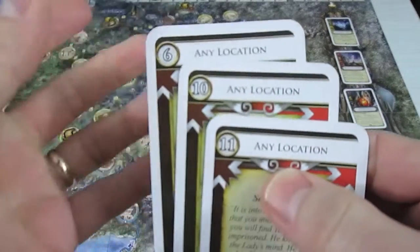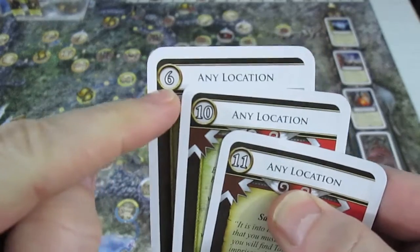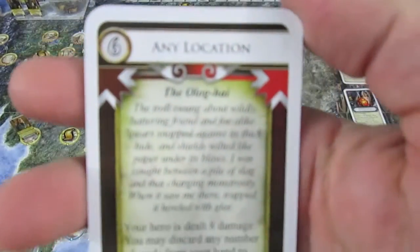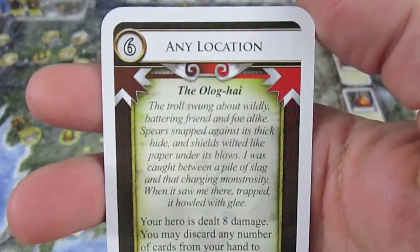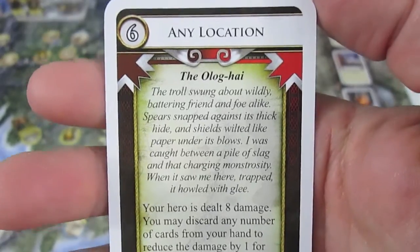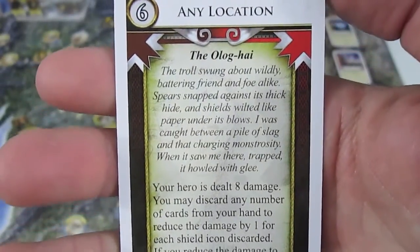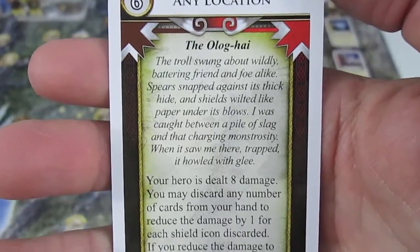We are going to look at the lowest numbered card that applies. We have any location, any location — all 3 are any locations. So he is looking at the number 6, any location. And it is the Olog-hai. 'The troll swung about wildly, battering friend and foe alike. Spears snapped against its thick hide, and shields wilted like paper under its blows.'